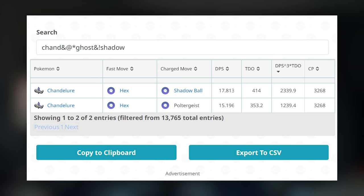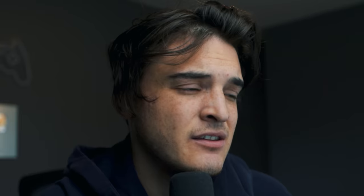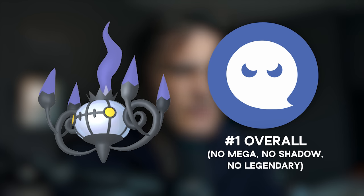So all in all, Poltergeist is not a good move for Chandelure. You're going to stick with its regular moveset. You can evolve them, get the move, and save them — maybe they'll get a buff later. Generally it's not the move you want to be using right now. Besides that, Chandelure is still a very good Pokemon in Pokemon GO — easily top five non-Mega, non-Shadow Fire-type Raid Attackers, and I think it's the number one non-Legendary, non-Mega, non-Shadow Ghost-type Raid Attacker. Great for Raids, not as good for PVP — more of a spice pick. It does get a Shadow form as well, and if that ever comes out it will be very, very good.